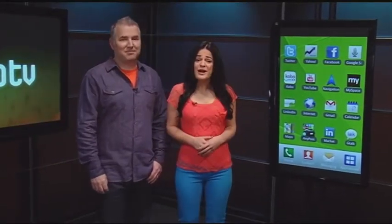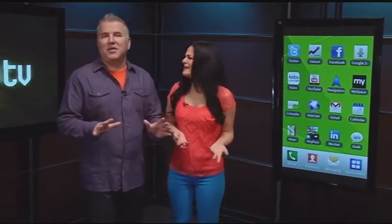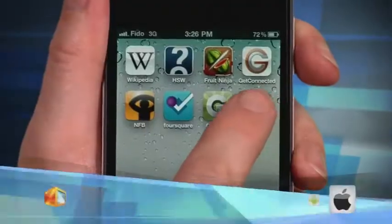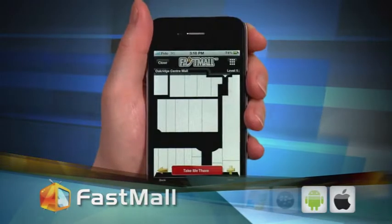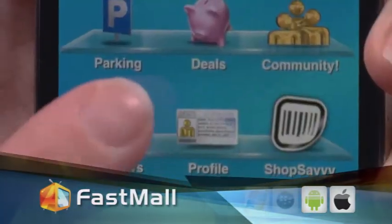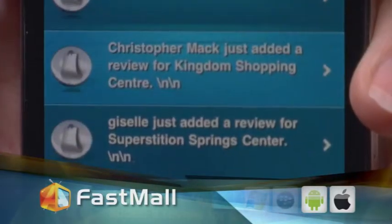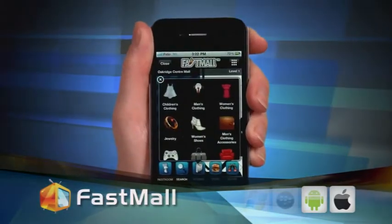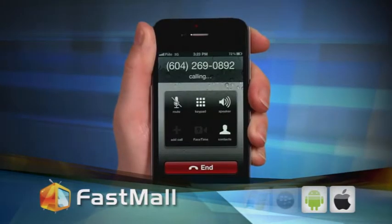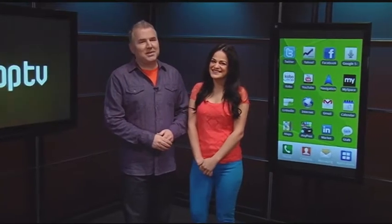For some, malls can be a frustrating experience — dealing with the crowds, finding the stores you want, finding the sales you want, finding the food court or the bathroom. This app takes everything from parking to purchasing into consideration when it comes to the mall. It's called Fast Mall and it helps you find stores and sales. It can show you the fastest way to the closest bathroom, and lets you connect with others to give reviews and share tips of your own. The breakdown of stores is done by category and the app even provides phone numbers for all the stores listed. It's a one-stop shop for multiple-stop shopping. And that about wraps it up this time — thanks for watching AppTV. We'll see you next time.